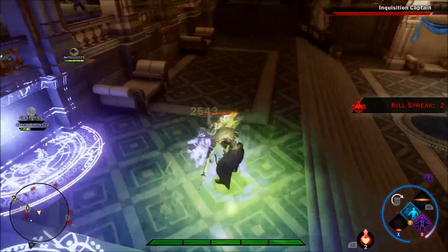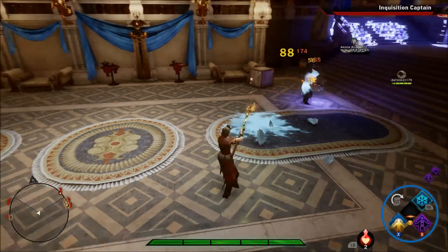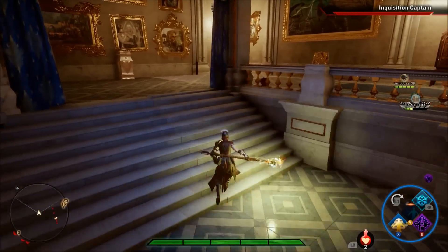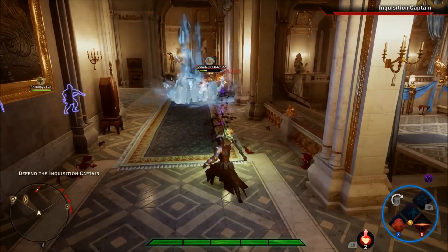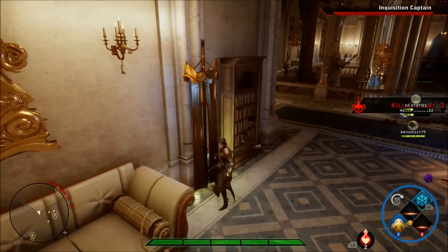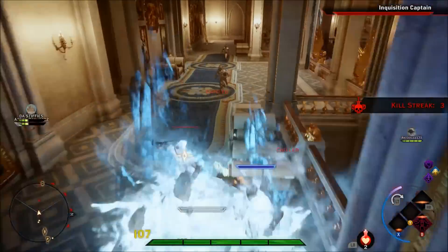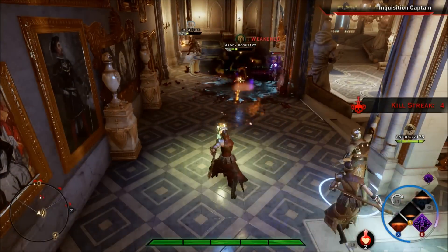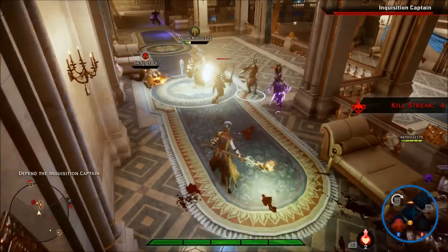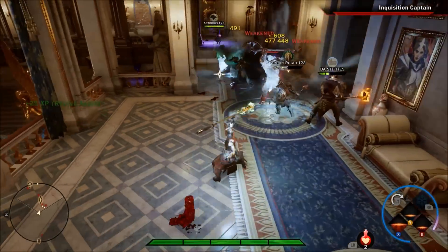Winter's grasp gives you another ability to dish out damage and provides more survivability. It works really well with virulence having it spread to other enemies. Some people could argue ice mine is better, but I disagree — in this game you kind of have to adapt to how it's being played. Ice mine is good for really slow gameplays, like luring enemies to a spot, but this build isn't set up like that. You want to be running around casting spells.